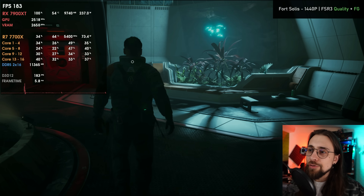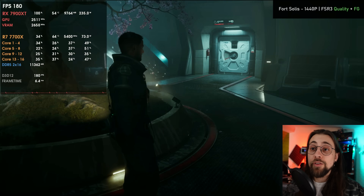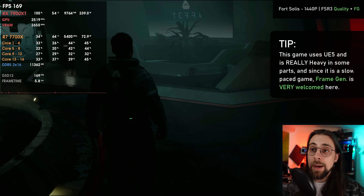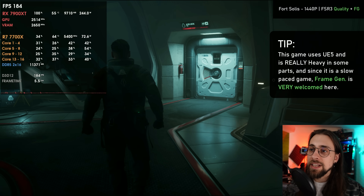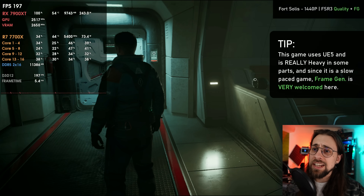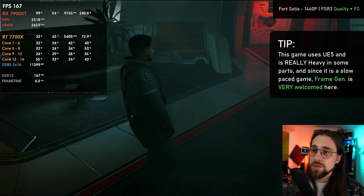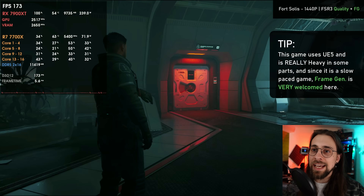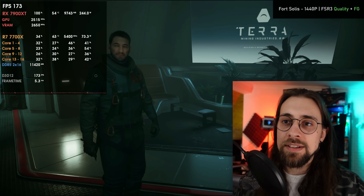Setting that aside, having frame generation finally working properly on a current title like Fort Solis felt great. Since it works so well, it's definitely a valuable addition for such a heavy game. Being a slow-paced game, frame generation works wonderfully — much better than playing at 80 or even 90 fps without it. Definitely a plus and very welcomed.